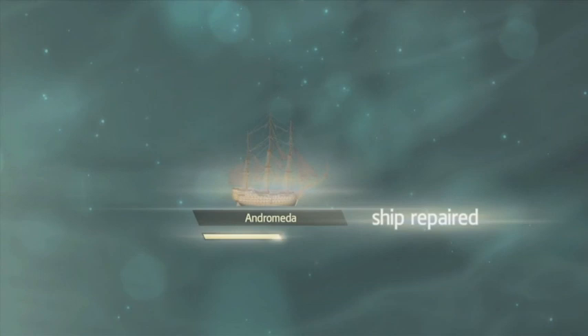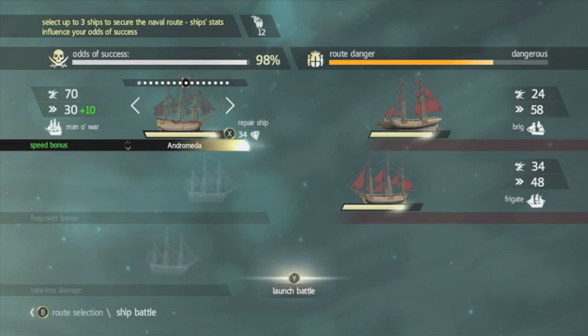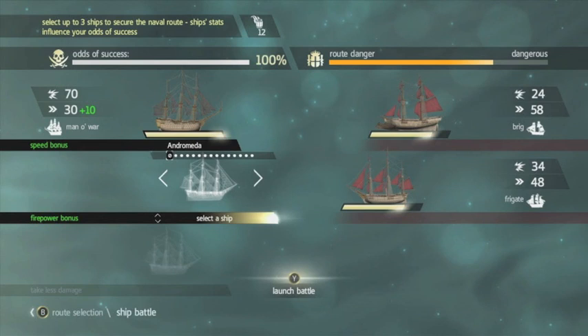We're going to repair our ships, which uses gems — the currency in Kenway's Fleet. You can earn them fairly easily, either by salvaging ships that you've sent to the fleet that you don't actually want, or by completing missions.